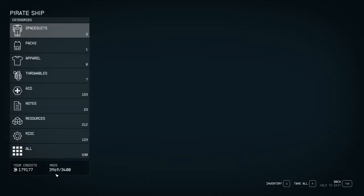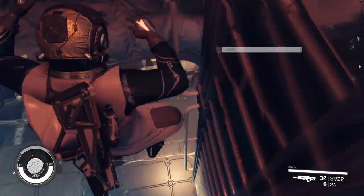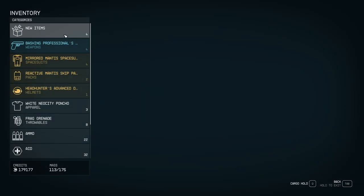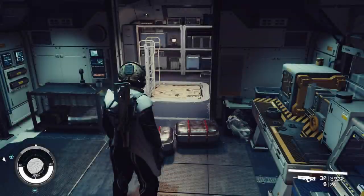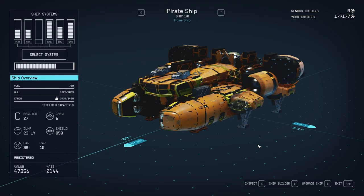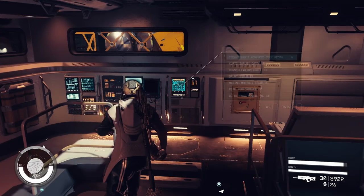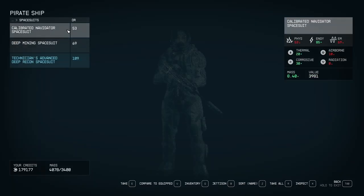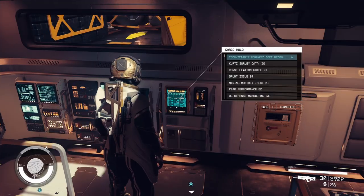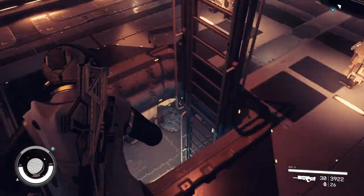However, there are a few caveats to doing this, because if you do it wrong you can end up losing a ton of resources. Anything that is a single item — for example, weapons, spacesuit pieces, anything that doesn't stack — you can just find a room in your ship and throw all of that stuff on the ground. When you go to make a change to your ship to swap the companion way to the store room or vice versa and save it, it will pick all of that stuff up off the floor and shove it into your cargo hold, no matter how full your cargo hold is.